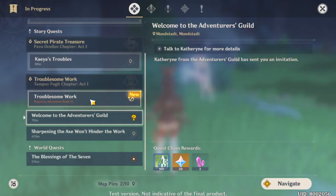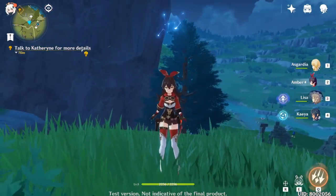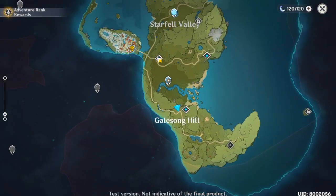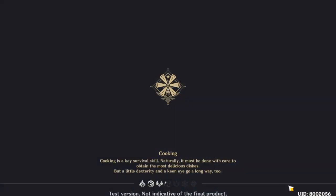Let's do some quests — I'll show you a little bit of gameplay of this really beautiful game. Let's click on the quest, click on Navigate, and check where we are on the map. My quest is over here, so I'll use a teleport to go faster and get closer. I need to go to the main city.